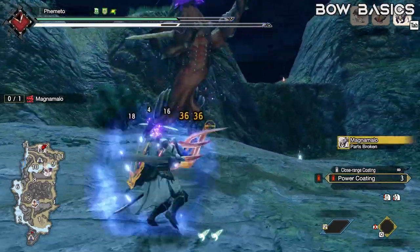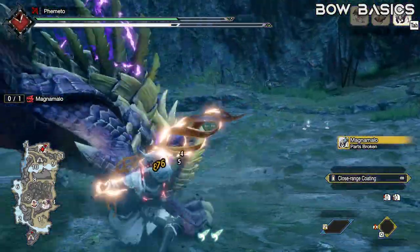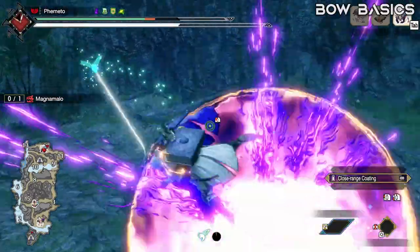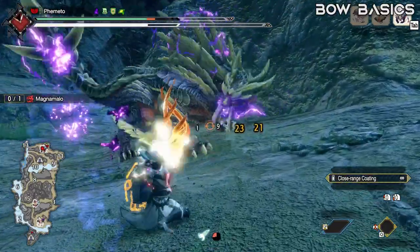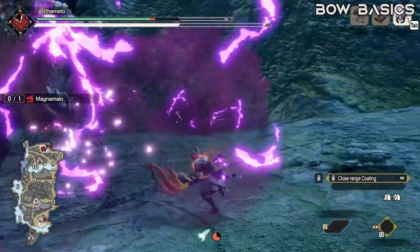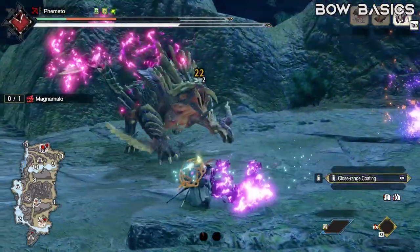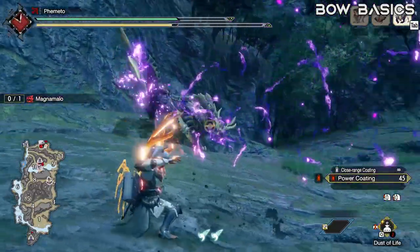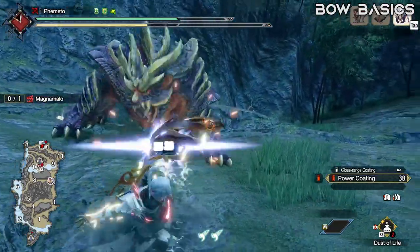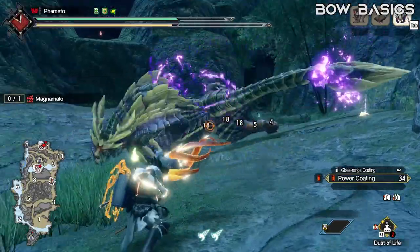Bow is still a very versatile weapon - pretty much all of its switch skills and silk binds are good and have situations where they're preferred. First is the switch skill for Power Shot or Absolute Power Shot. Absolute Power Shot gives you KO on all your power shots and aerial shots - it's a relatively small buildup, like 20 or so, but you can get about 1 KO in a fight pretty reliably. Pair it with exhaust coatings though, and the first KO comes very fast and you can plan your hunt around setting up that KO. The downside is it consumes much more stamina than normal shots, about 25% more, so you can't dash dance as much with absolute power shots.